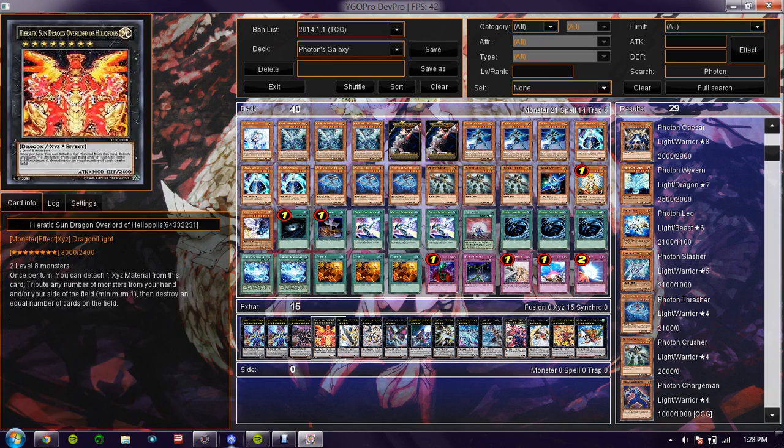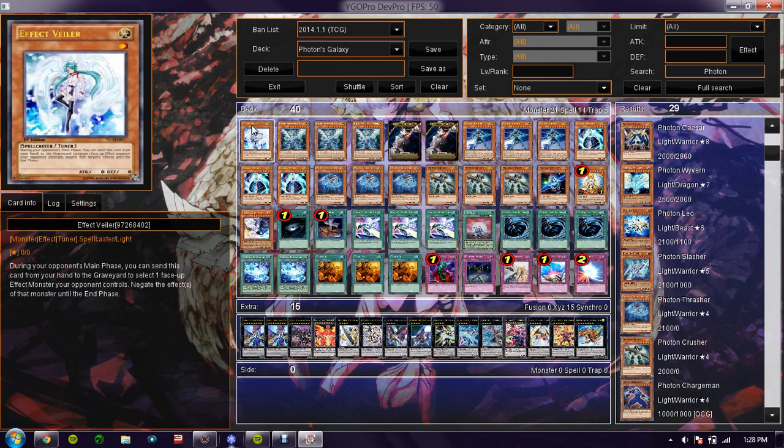For the extras — running all XYZs. Even though I'm running Veiler, it's kind of redundant to normal summon Veiler.